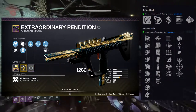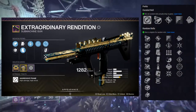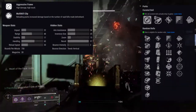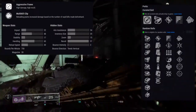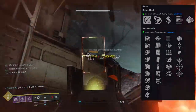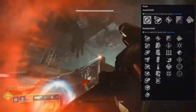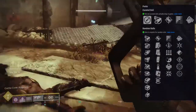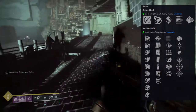Subsistence would have been better if this weapon had more ammo. The magazine only holds 28 rounds, going up to about 32 or 33 with appended mag plus backup mag, so I'd probably tell you to stay away from subsistence. Overflow, however, is the complete opposite — I think it's best in slot and I highly recommend it. Surplus is also really good, especially since you get increased handling, reload speed, and stability for each charged ability.